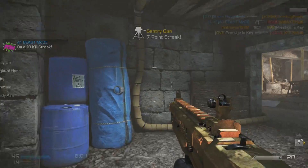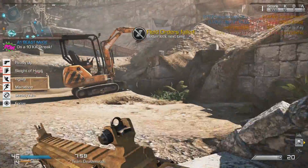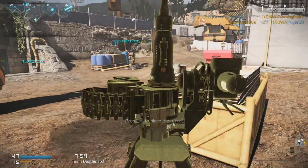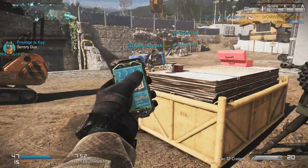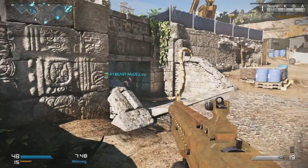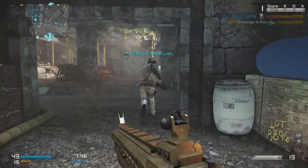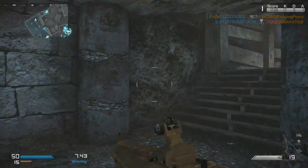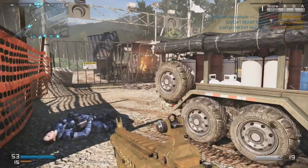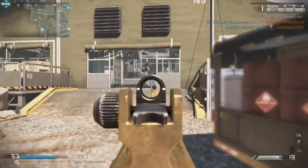So that's awesome. Quick Draw is another thing you might want to use, but since it takes up 3 points for your perks, you don't really need to use it. Just stick with Ready Up and you should be good to go. Steady Aim is also a really good attachment because if you're hip firing, your hip fire reticle will be a little bit smaller and you'll have more of a chance to get one-shot kills depending on the distance.